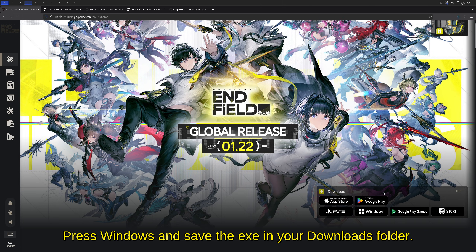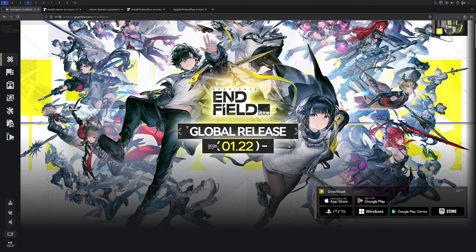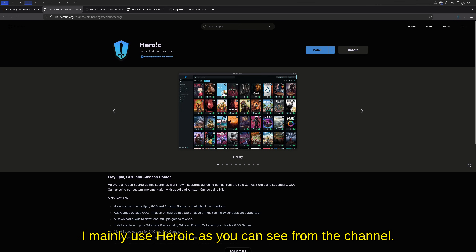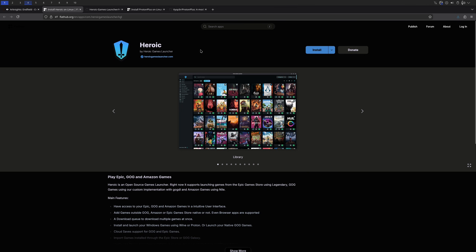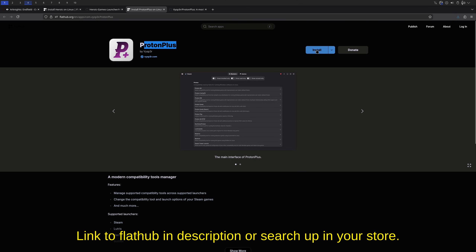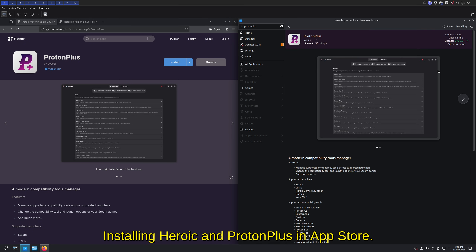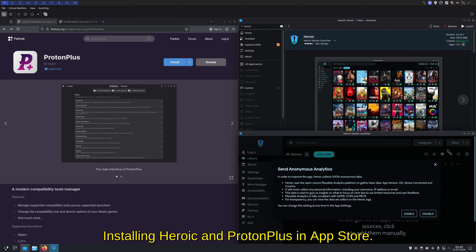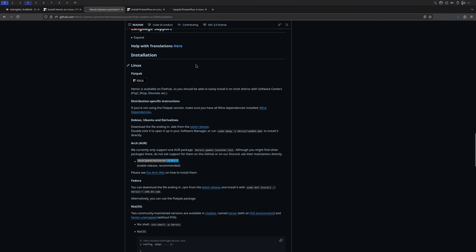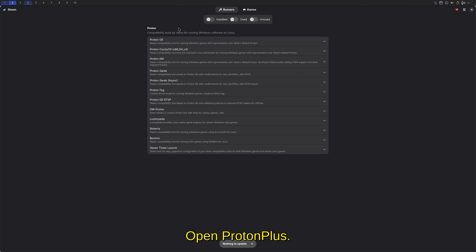First, download the EXE — get the Windows version and put it in your downloads. You're also going to want two apps: Heroic Games Launcher, which we'll be using in this video as a demonstration, and Proton Plus, which will allow us to download different Proton/Wine versions. You can apply these settings to Steam as well. Just press install on both, or search in your distro. I recommend the Flatpak versions as that applies to most people watching.